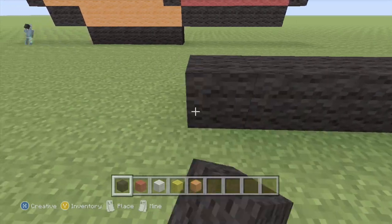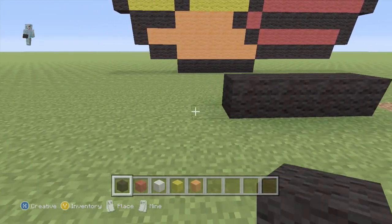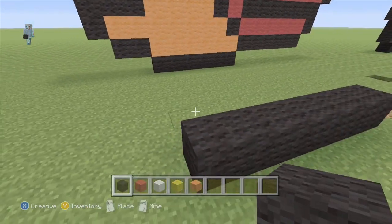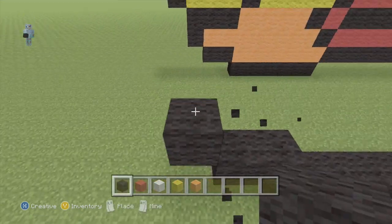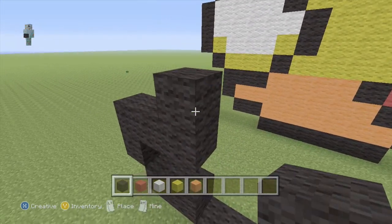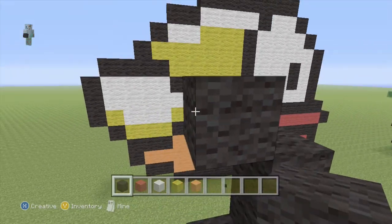We start off by placing a block here and go one, two, three, four, five, six. Then you go up diagonally two, and then up one diagonal like that. Then we're building the wing here, so we place a diagonal there, another diagonal, two blocks, and another diagonal.